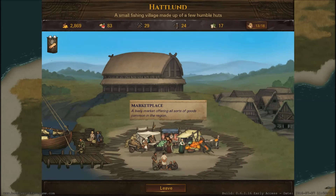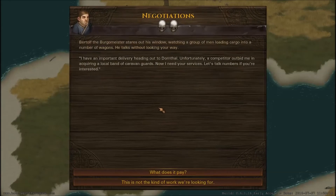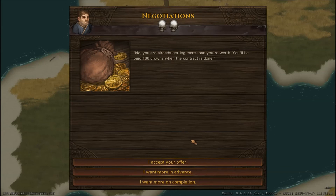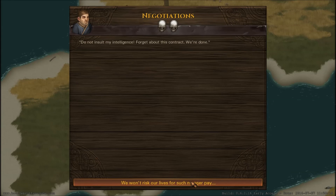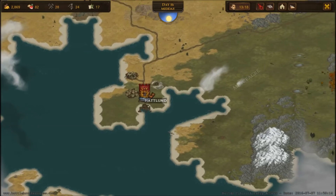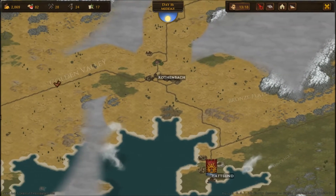Wow, almost 3,000 gold. There's another job for us — Bertolf the Burgermeister needs something delivered to Dornthal. I like that the characters stay consistent from each city, so every time we're in Hatland we're dealing with Bertolf the Burgermeister. I tried to negotiate for more on completion but we're not willing to accept their offer, so let's be on our way. I didn't really want to go to Dornthal anyway — I wanted to head to Konigswasser.